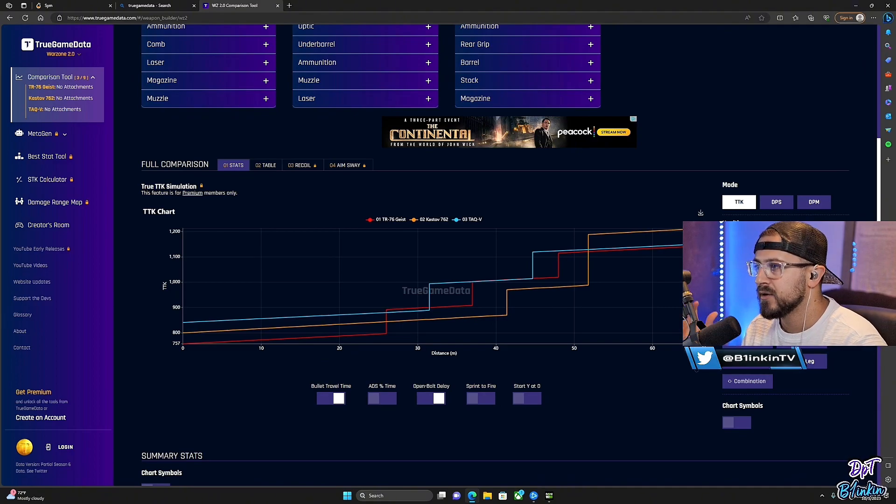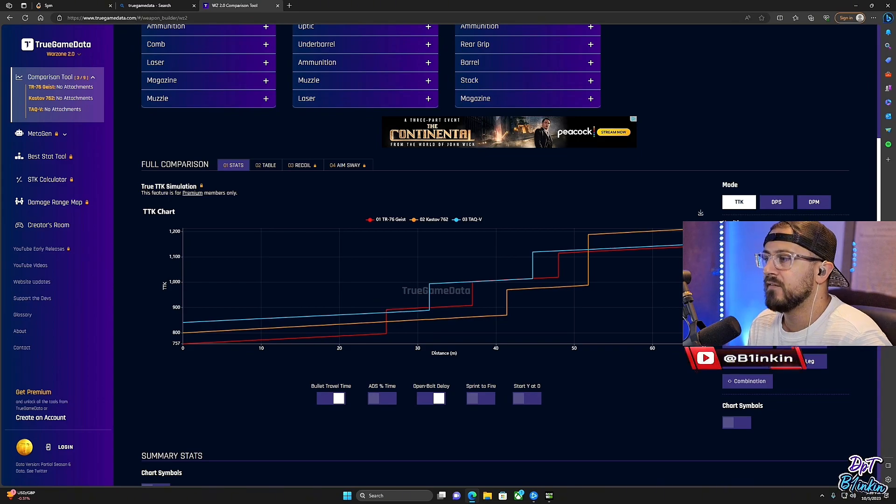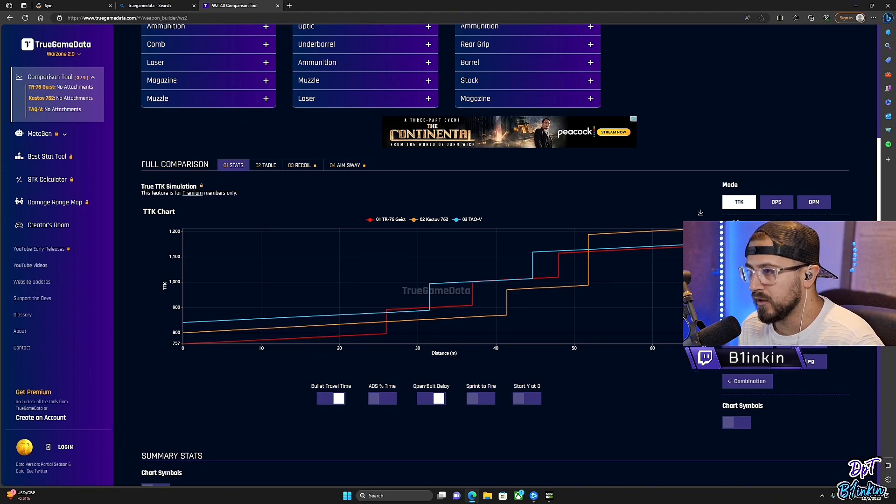I'm going to rank my top three based on my feel for practical TTK, average TTK, and recoil. As you can see here, between 30 and 50 meters the Kastov 762 is going to give you the best time to kill on average. Really anything over 50 meters the TAC-V and the Geist are very close. The TR-76 Geist is the new AR — it's very close with the TAC-V over 50 meters. The Kastov 762 drops off, but all three of these weapons are going to give you incredible TTK if you can learn the recoil patterns. You're going to win most of your gunfights in long engagements outside of 20 meters.